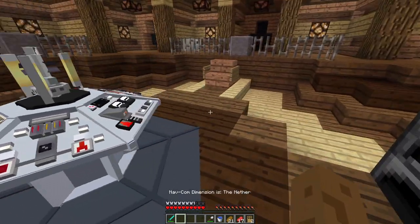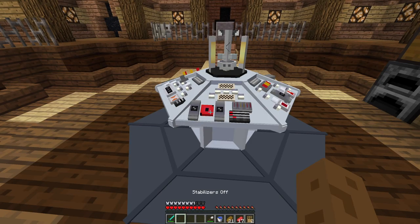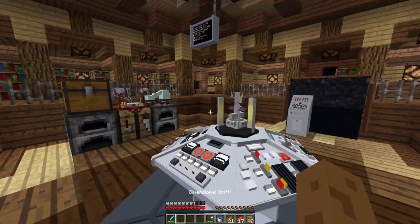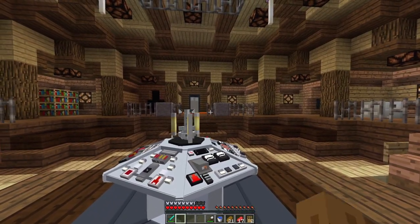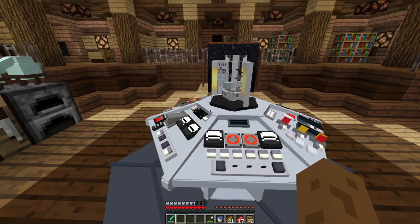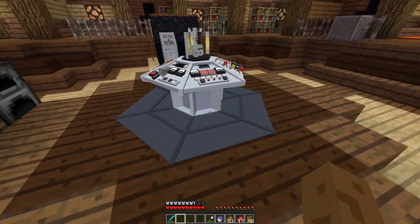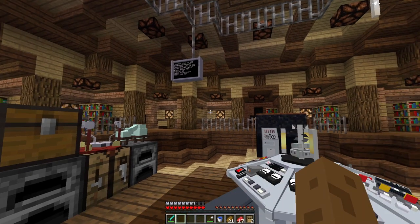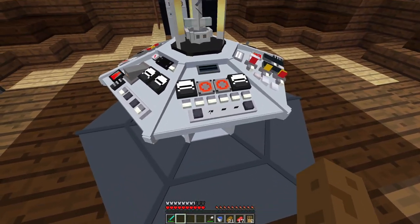First off, we'll select the nether as our navcom dimension — basically sending me to that dimension. We'll have some stabilizers for this trip. And then once we're in the nether, we're going to make sure we're in a fairly safe spot and then get some glowstone. Oh no, I just started the whole trip again. Why do I keep doing this? Oh, because I pressed it twice. Some more TARDIS fading for you guys, just in case you wanted it — it's been too long without it.